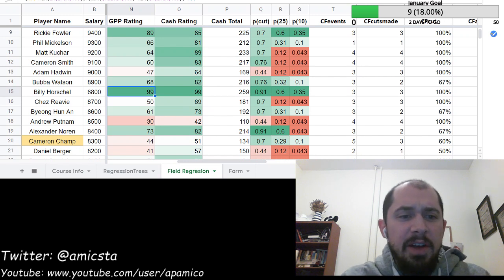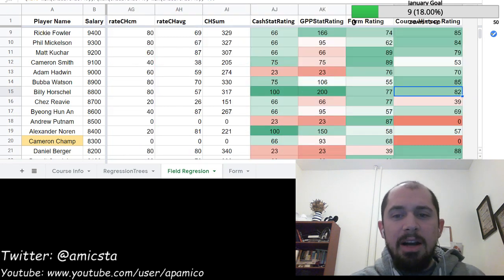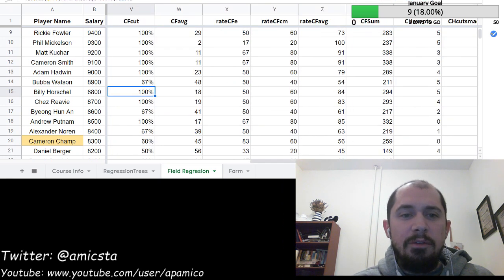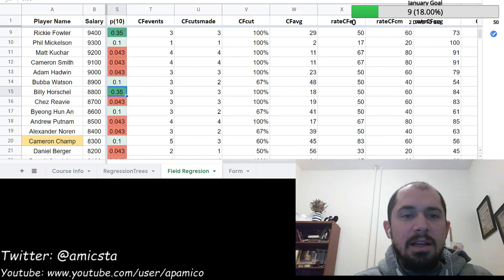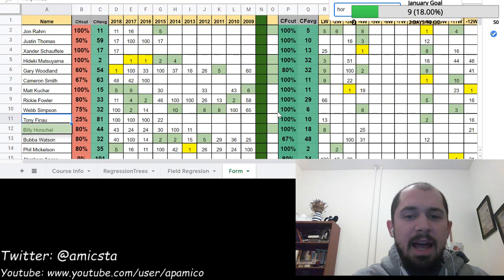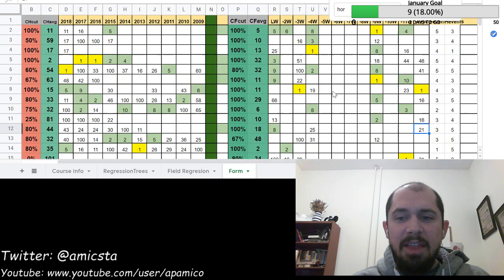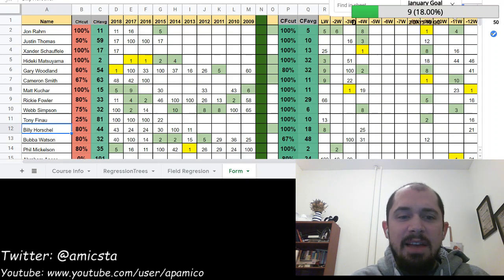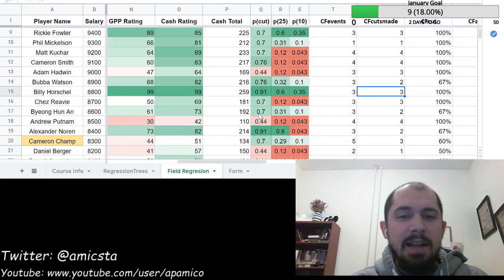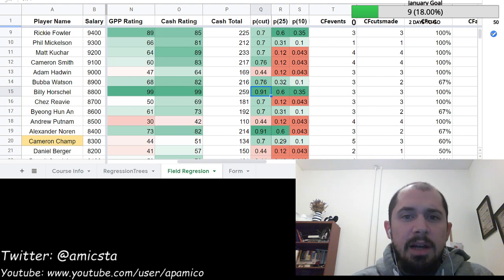I definitely like Bubba Watson more — I think Bubba has more upside. But the guy in cash in this range is a professional cut maker: Billy Horschel, or Billy Ho. He's been playing really well and has the elite stat outcomes we want, plus a good course history and really good current form. Look at what he's done so far this season — he's made all of his cuts. Finished eighth last week, one of our preferred cash plays, with two other top 25s. Now he's up to $8,800, which makes him a little tougher to jam in.